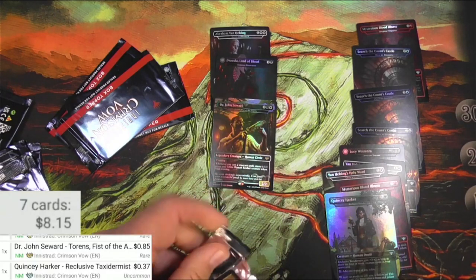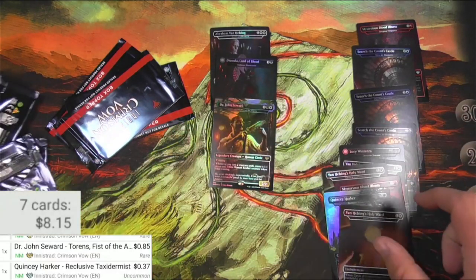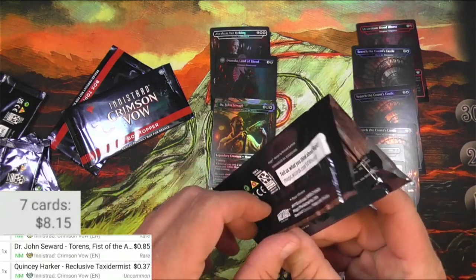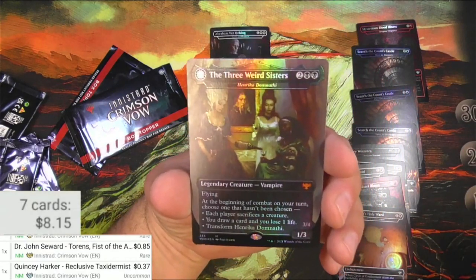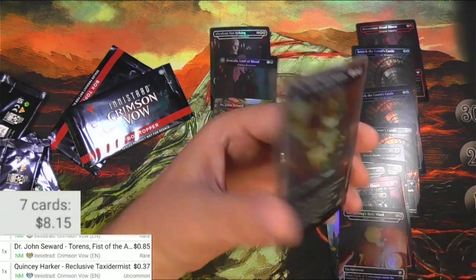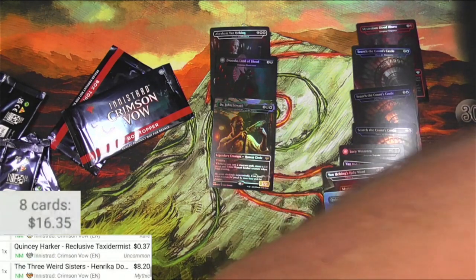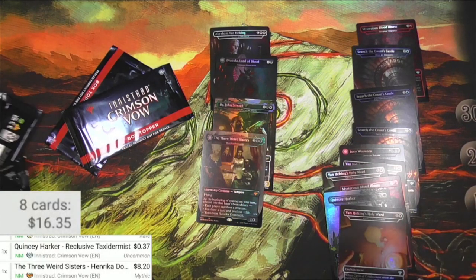Need a big mythic here. Van Helsing's Holy Ward — that's not it. Oh, we got another flip card — it is a mythic! The Three Weird Sisters, Henrica Domenatha — really like the art. On the back: The Fiends of Darkest Night, The Infernal Seer. Let's scan it... there we go — eight bucks! So that's by far the best of the bunch so far.